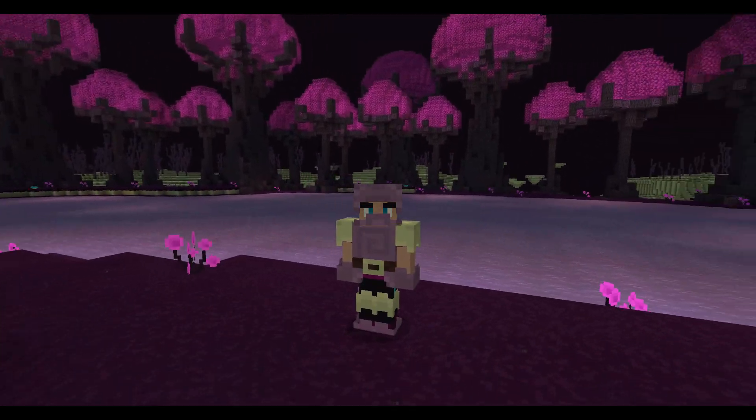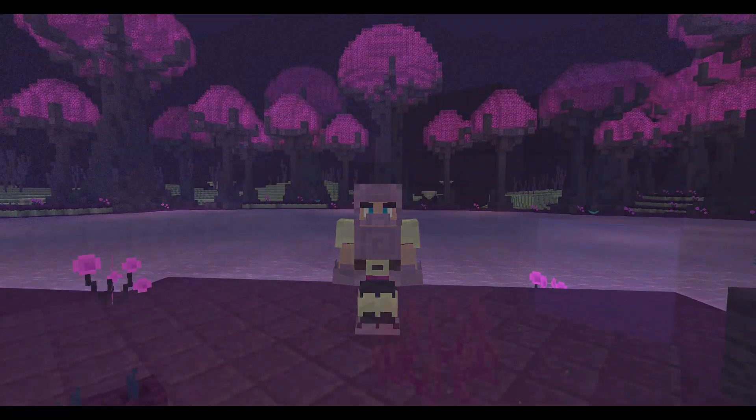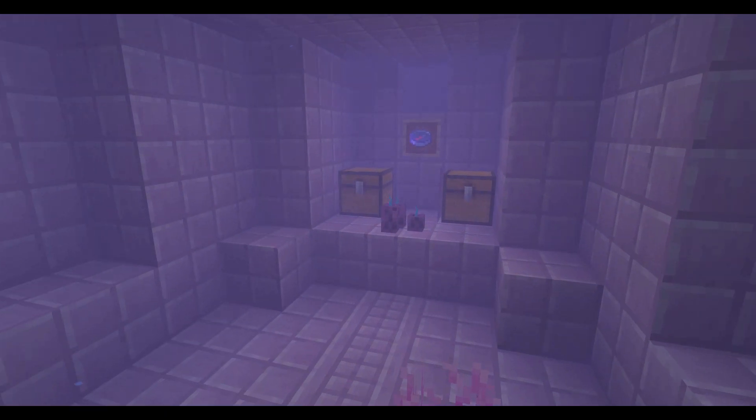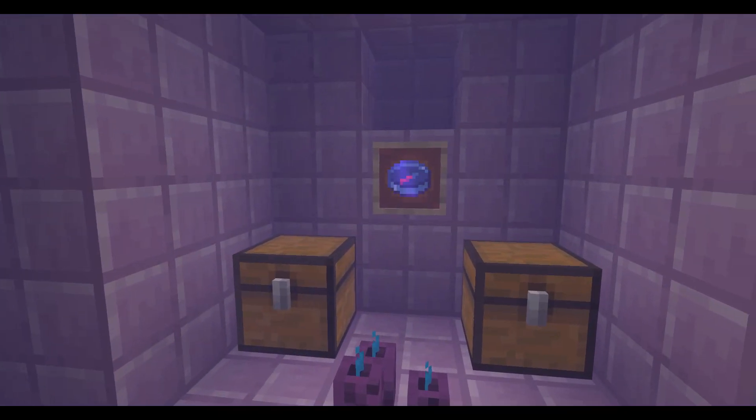There's also a chance that a brand new structure called the Sunken End Ship will spawn in the End Reefs. This sunken ship contains loot similar to a normal End Ship, but instead of an Elytra, you'll find a special compass in the item frame. This compass always points towards the nearest End Castle, which is a new structure added in the previous episode.